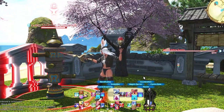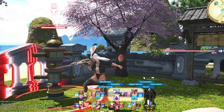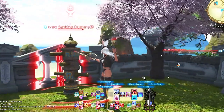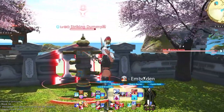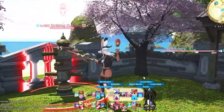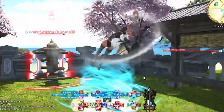Right Trigger 2 D-pad is Lucid Dreaming, Embolden, and Manafication. These are kind of the only place for these abilities since we use them pretty early on in the opener for Red Mage. They also have a pretty long cooldown of 110 and 120 seconds, so it's not like you're pressing these as often as all the other abilities.